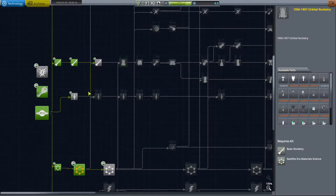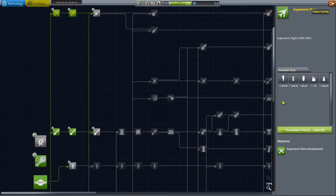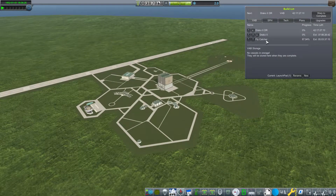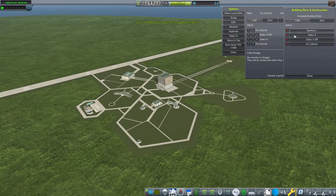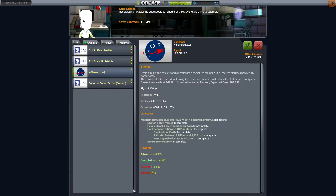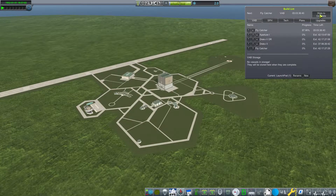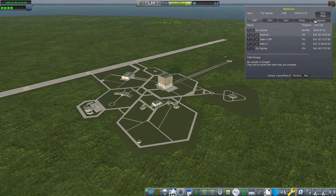Welcome back to another episode of Alternative Space History. We're going to start off in the R&D building to see exactly how much science we need to get the rest of the orbital tech unlocked. To get into orbit for the first time we needed about 20-ish points, which is nice because this next launch with the Flycatcher should give us about that.